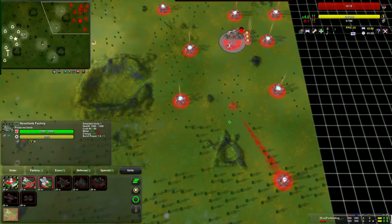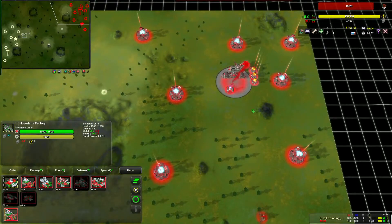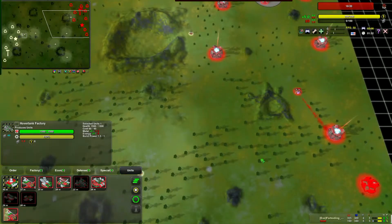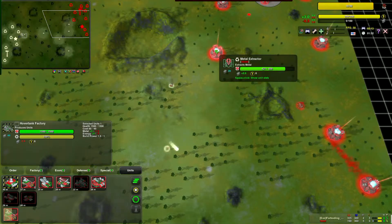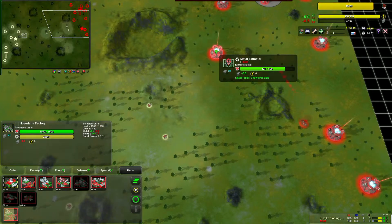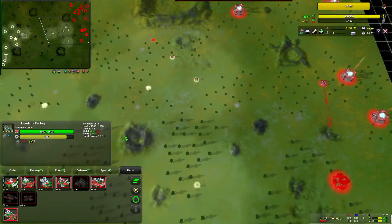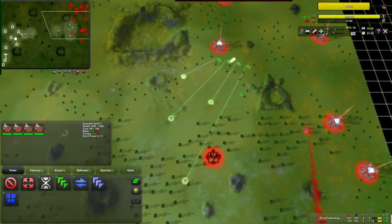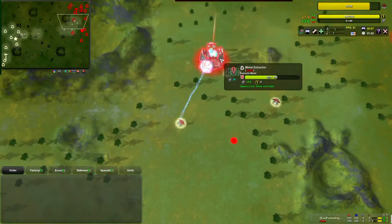RAR's continuing to build out his economy — he hasn't actually put out any tanks yet, and that's kind of a problem considering he's about to have two or more kites in his base. There's one that goes to work on the metal extractor. Looks like I'm holding off here to get all my troops in, and now they're going for it — he's going to lose this metal extractor.